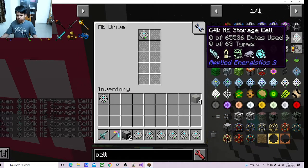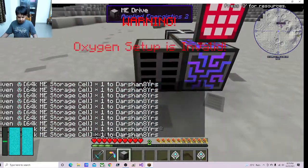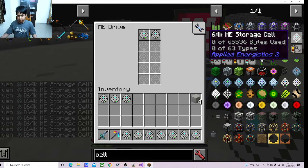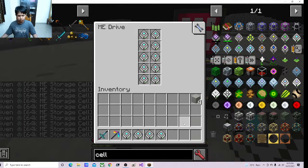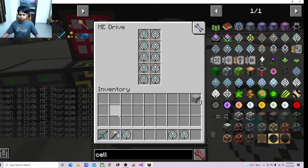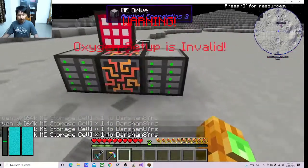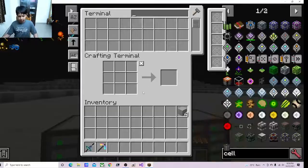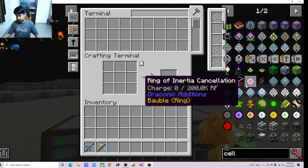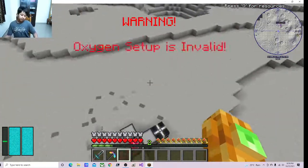Let's pull this off and put the drive on the two sides of the controller block. After you do this, your ME system will start working, as you can see. Remember: creative ME storage cells will not work. This is a basic ME system that you need to build.